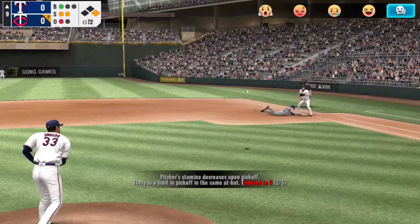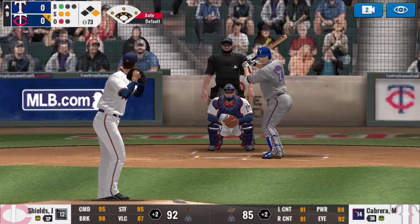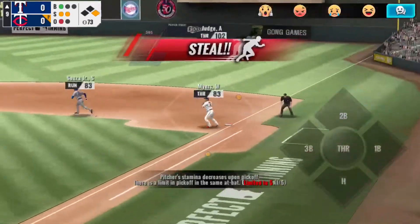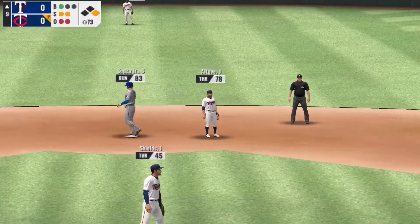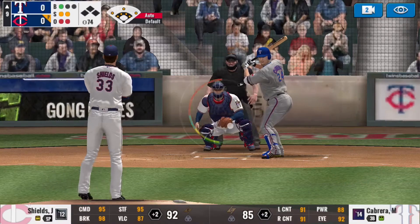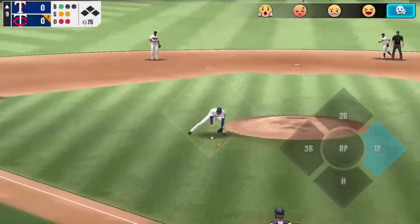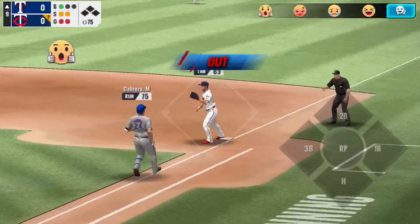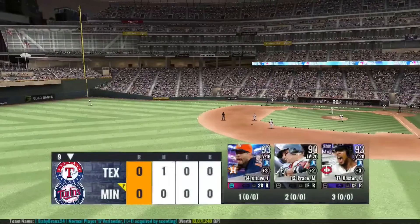We're now facing Miguel Cabrera. I get the pickoff — didn't really need to go for it since I'm trying to show off Shields' pitching prowess — but I get him to chase the curveball weak, ground out to the pitcher.